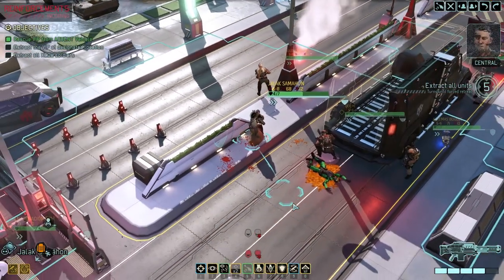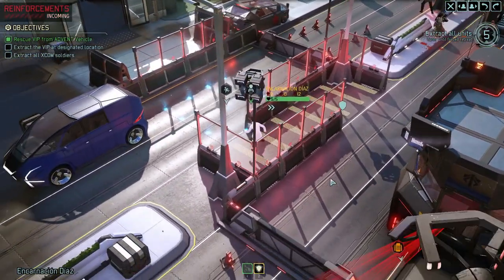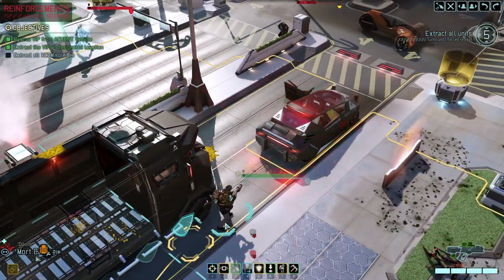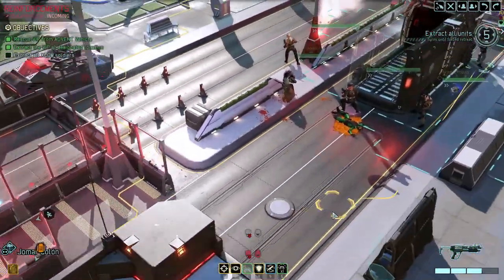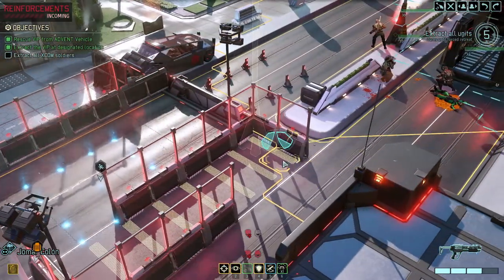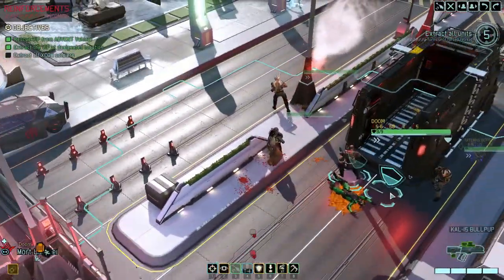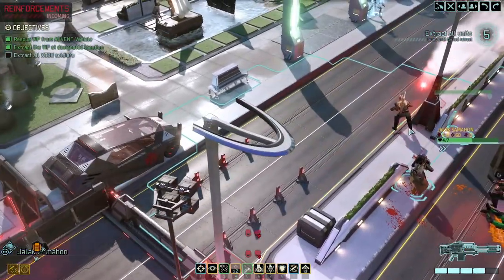We have reinforcements coming in — picking up an enemy transport inbound on our position. Let's get everyone out. The Abductor is still frozen. Pull back here — you are the furthest away. You can get out, you can get out, everyone can get out except him.